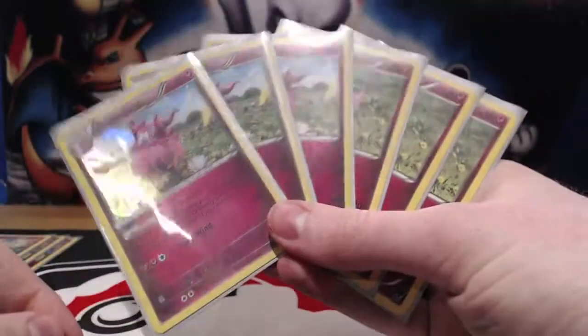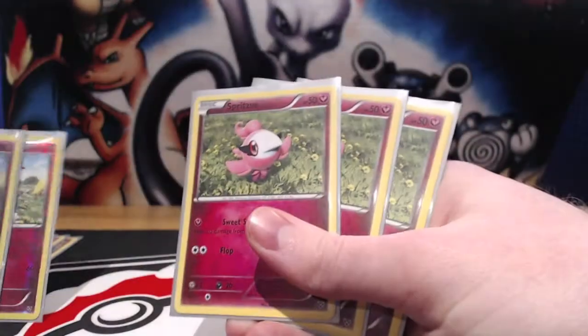The reason why I play a thick line of Aromatisse is because this is often going to be a target for Lysandre, and I'll explain why that is the case in a moment.